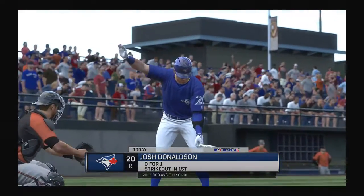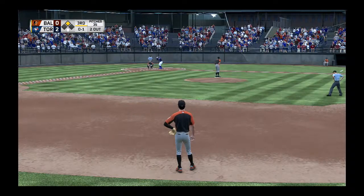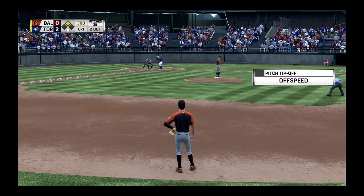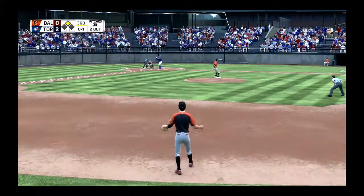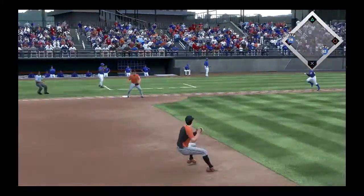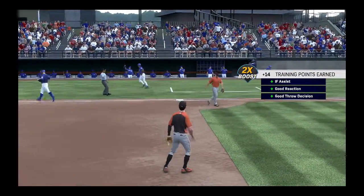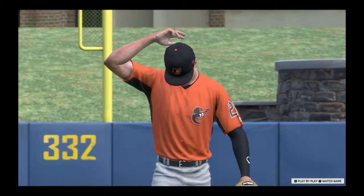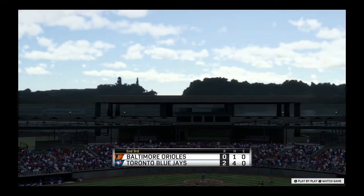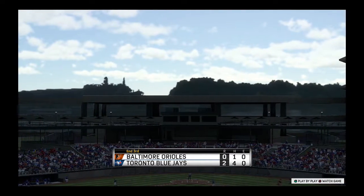Stepping in and ready for another shot, Josh Donaldson, 0 for 1 here in this one. Two out and a runner at second. On the ground, softly towards second — throw on to Davis, takes care of him, and that'll end the inning. So two runs on four base hits, no errors, and a runner left. Three innings complete, the Jays are out in front two to nothing.